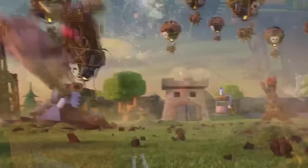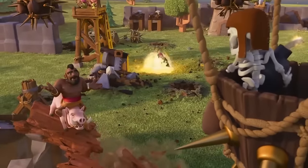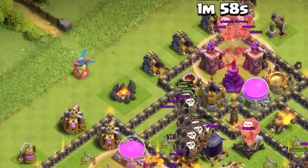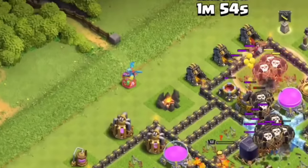The only purpose the walls really had was to slow down the heroes, since the king and queen obviously couldn't jump walls or anything. But to be honest you didn't really even need to deploy them in these attacks, so it wasn't even crucial.